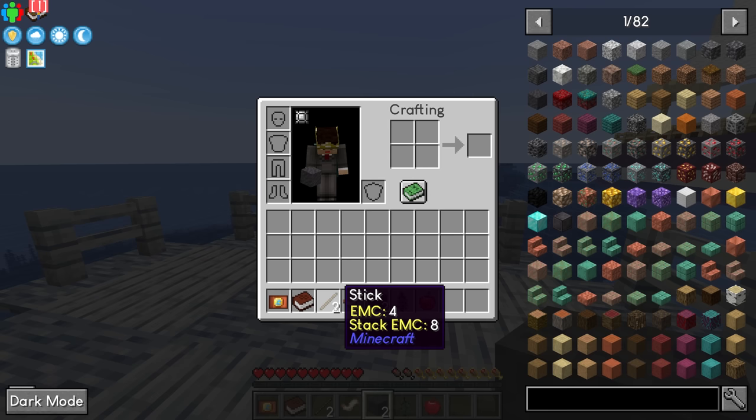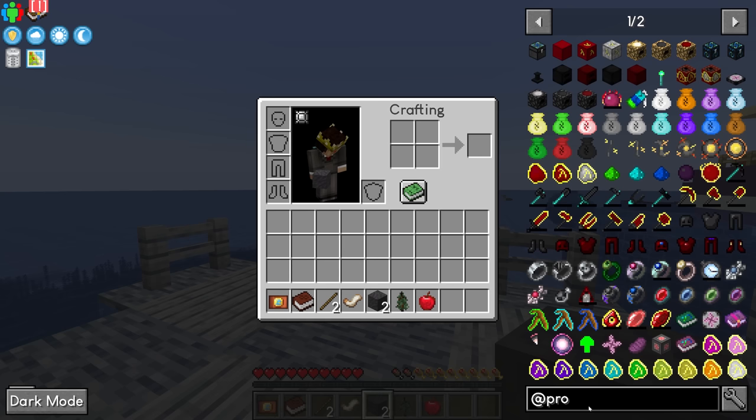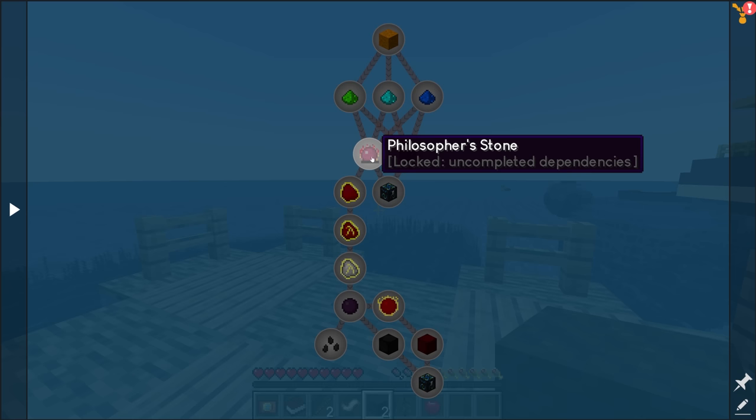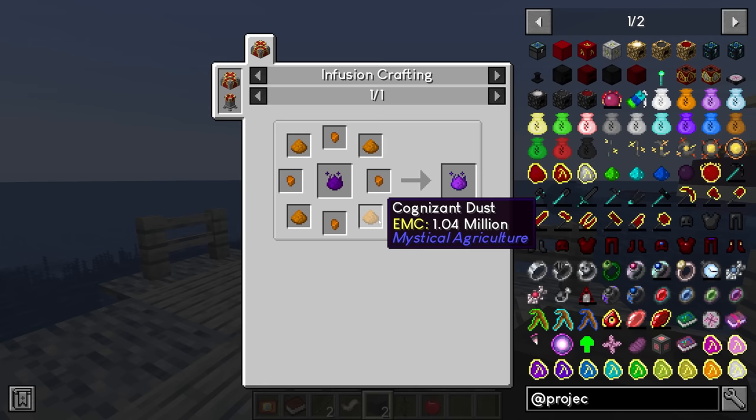Almost all of these items have an EMC value, which means we have Project E in the pack. However, I think it's a pretty late game addition. If we look at the quest lines, right down at the bottom where it says 'the real end game,' this is where we craft the Philosopher's Stone — the gateway into the really overpowered stuff from Project E. To get the Philosopher's Stone we need creative essence, and to get that we have to get quite far into several other mods. So thankfully, Project E isn't going to be too overpowered at the beginning.